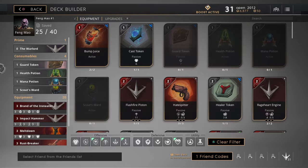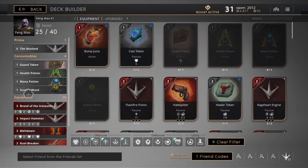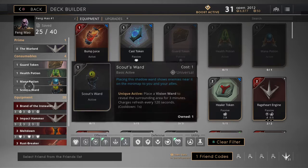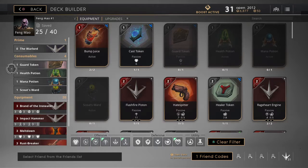Hey everybody, we're back here today with Monolith on Paragraph, and today I have a Fane Malo deck to show you. So let's get to it. We got a Guard Token for some armor, health and mana always, these two, and a Scout Sword. If you feel like you're going to try to gank more and go in, I would go Guard Sword. If you feel like you need to protect your own friends from ganking, I would go Scout Sword from the very beginning. The two optional ones of always, it's your choice.